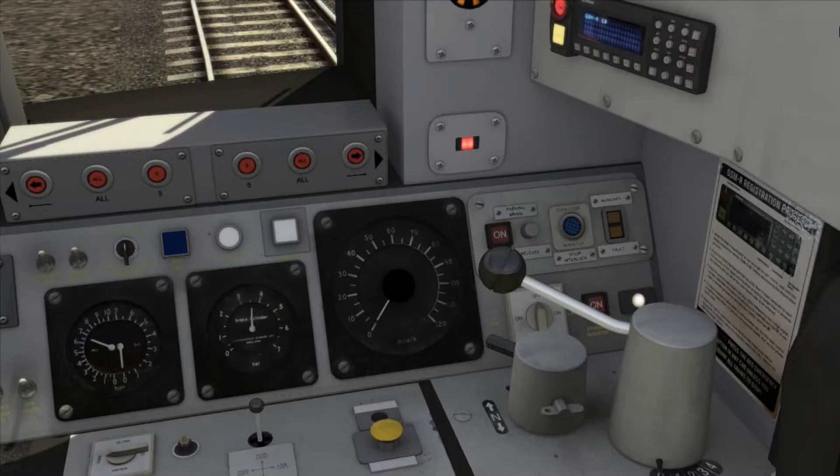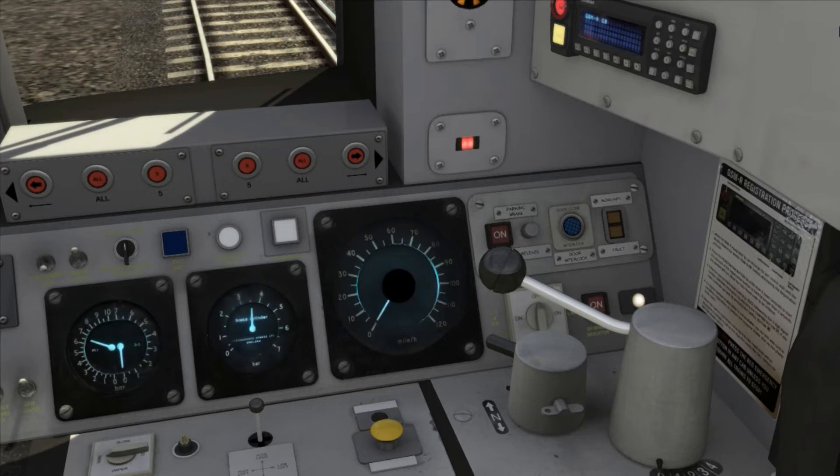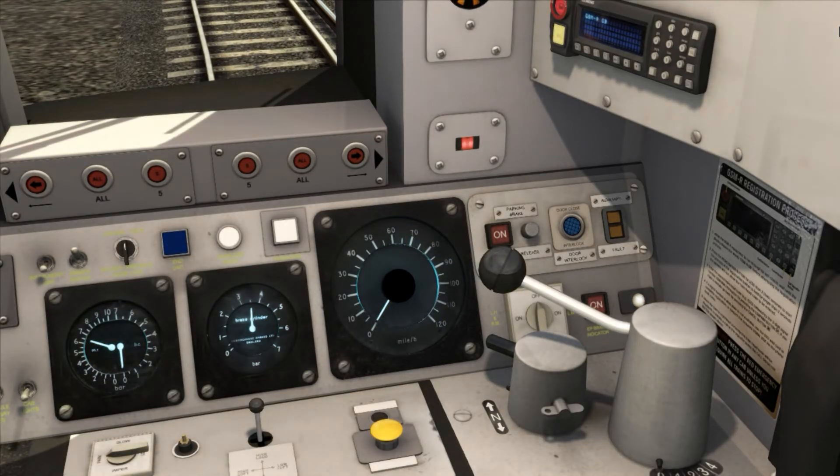The train now also has independently controlled head and tail lights that are operated with K and H respectively. I and L still operate the interior cab and instrument panel lighting.